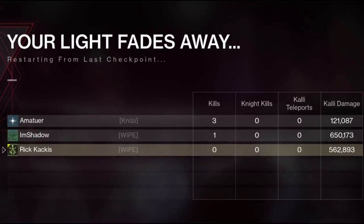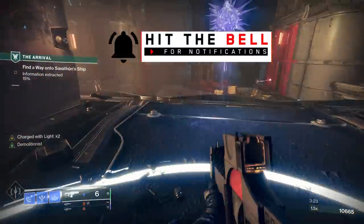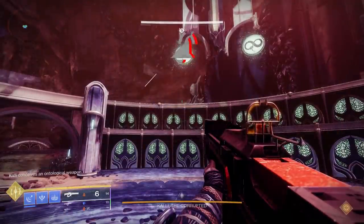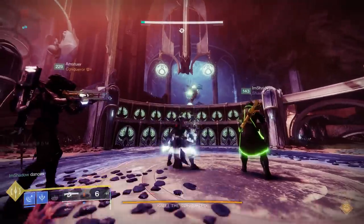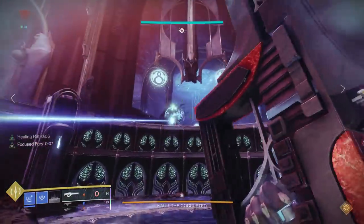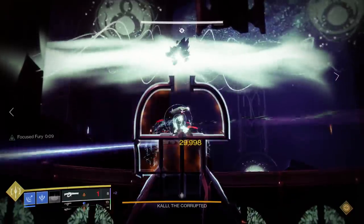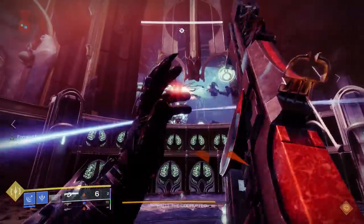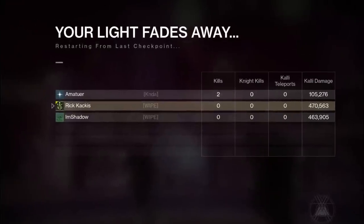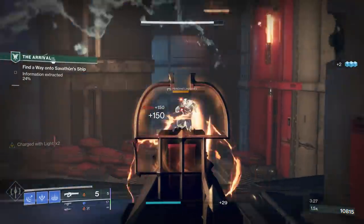The damage phase ends and I've been thoroughly beaten — Shadow with the Reed's Regret did 650,000 damage while I'm sitting at 562,000. But upon talking to my teammate, he said he got super lucky with Viced Stinger and didn't have to reload the entire damage phase. So we tested again — this time even with me getting a random body shot when the Divinity bubble went away, I barely squeaked past Shadow. He said Viced Stinger only triggered once that run and barely made a difference.